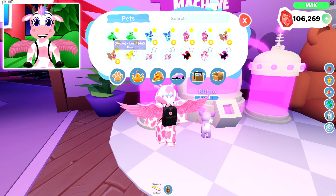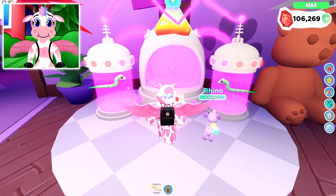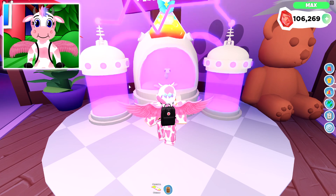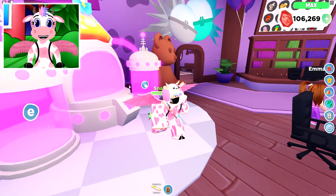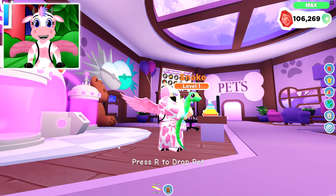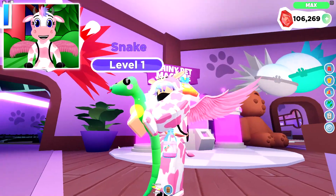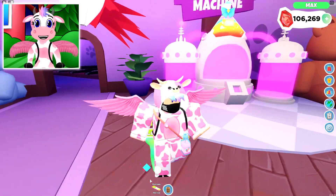Let's go ahead and move on to our next one, which is the Snake Pet! Stick both of those into the machine and let's go ahead and turn it on! And there we go — now we have a Rainbow Shiny snake pet! This one is honestly my favorite, because of how it curls up and it's just so cute! Imagine if the Snake Pet had the particles all the way down his body — it still looks so cool though! I love it!